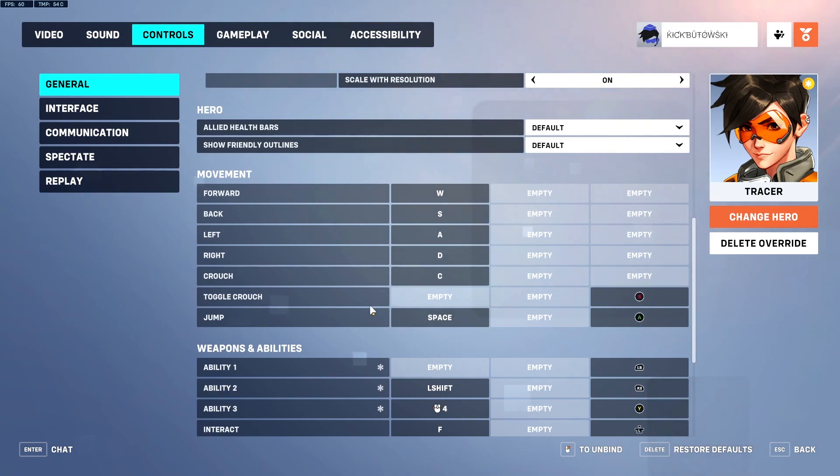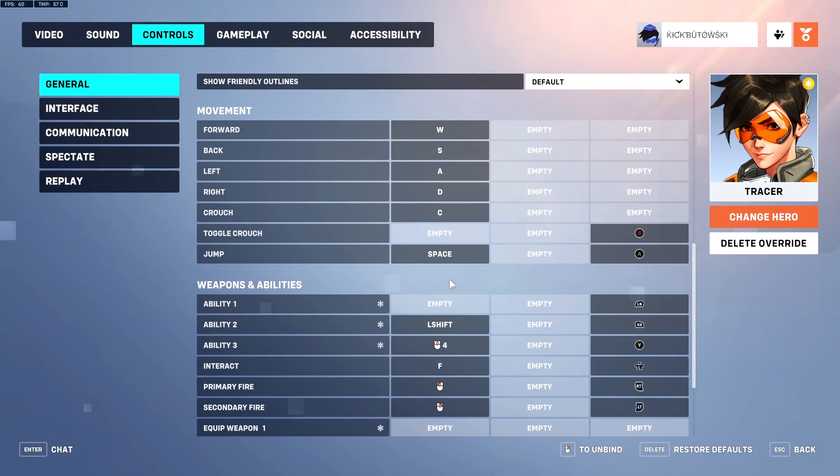For my movement, the only thing I changed is my crouch — I put it on C, because I just find it more comfortable than using Control. It's good because it just feels easy to spam for me.